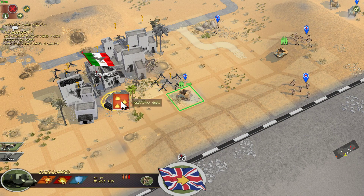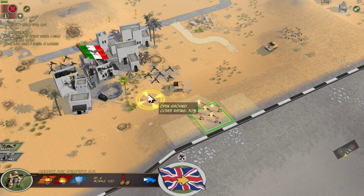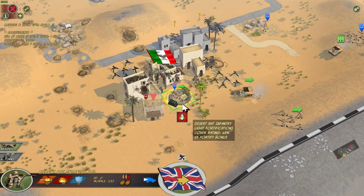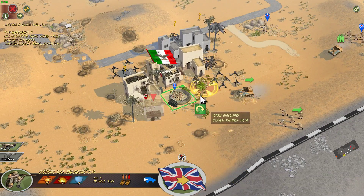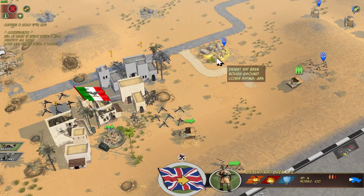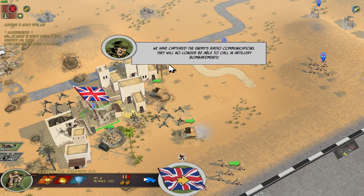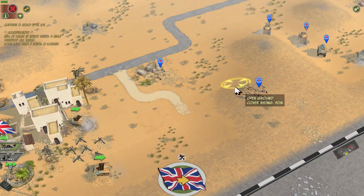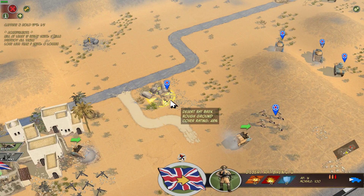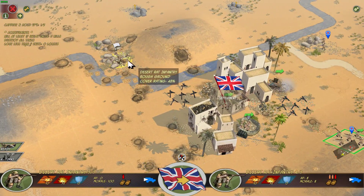We'll move in here and start off by trying to suppress that bunker. Let's deploy these guys — that's not the one I wanted to do, but it worked out. I wanted to suppress them. Let's take another risky move and drop these guys off here. We'll call in artillery bombardments. Let's go back up and pick these guys — it's a Bren team. I think I'll leave them there. I want some of these guys to reinforce the village.